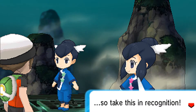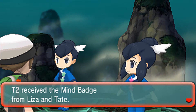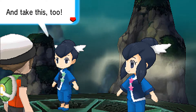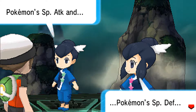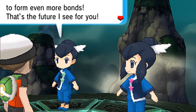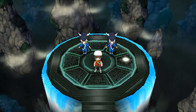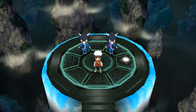"You defeated Leaders Liza and Tate — our teamwork couldn't help it. You've won. Take this in recognition." We get the Mind Badge — it's like a pink and yellow gradient heart badge. The Mind Badge makes all Pokémon up to level 80 obey you, and enables the HM move Dive. We also receive TM04 Calm Mind — a great move that heightens Special Attack and Special Defense, perfect for Psychic-type Pokémon. If I were using Grumpig I'd have given it Calm Mind, but I might use Grumpig elsewhere.